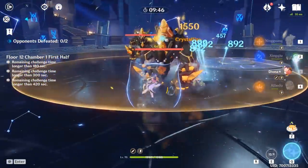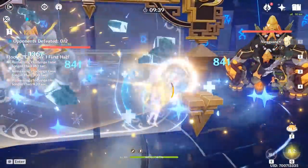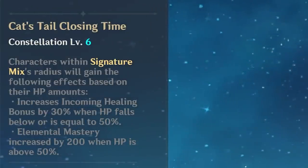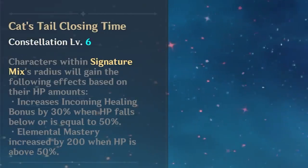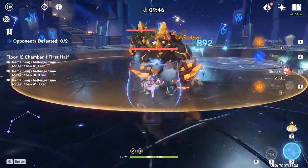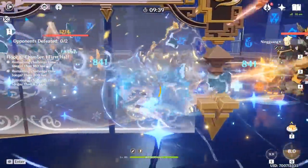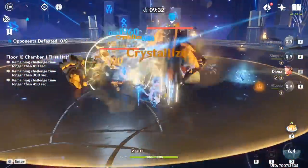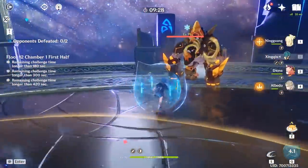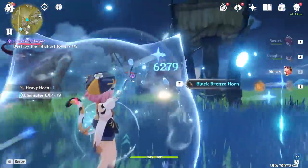If you already have Diona but haven't built her, getting a free constellation can be a major improvement — especially for constellations like the last one, where she gives a massive 200 Elemental Mastery boost to teammates who have their health above 50% and are standing inside her burst radius, enabling amazing damage numbers from melt and vaporize reactions. Either way, no matter how many constellations you have, Diona is an amazing support for those who need a Cryo element in their team. The combination of healing and shields she provides is a strong package — unless you're unlucky enough to land on her 4th constellation, which remains the most puzzling thing about her.